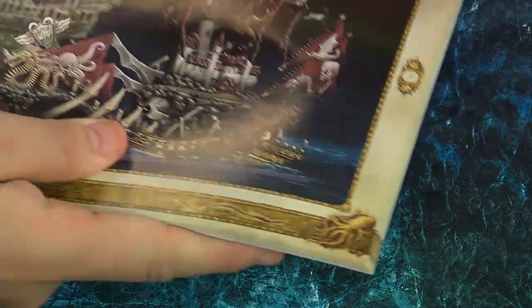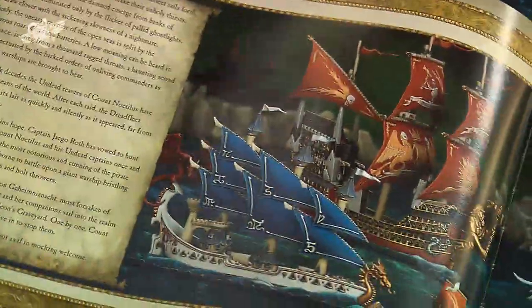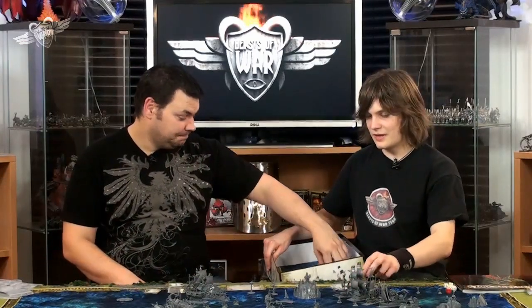Although there are only ten ships in the box, every ship is painted differently. It's not like painting an army of identical models following the same steps — each one requires its own approach and it's going to take some time. If they had come in different colours of plastic it would have felt like a game you could play straight away. On the other hand, being plain grey does give you motivation to get it all painted up.